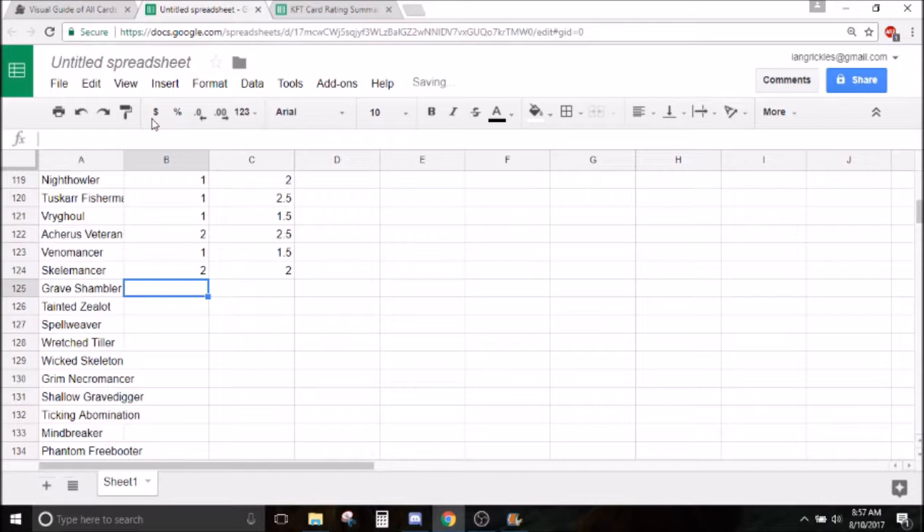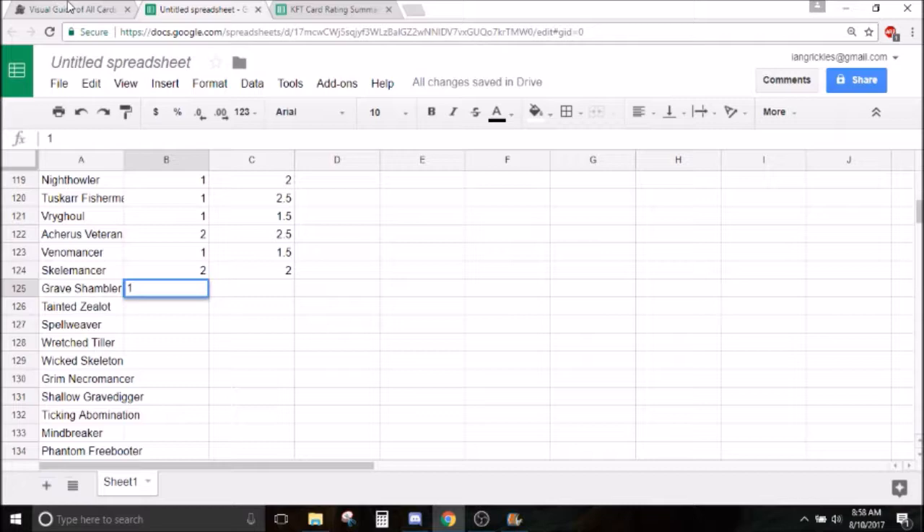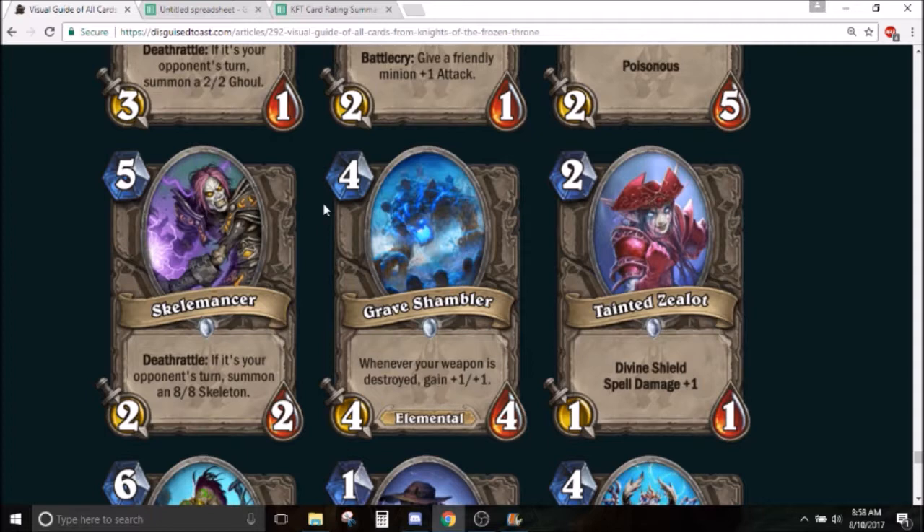Grave Shambler — 4 mana 4/4 elemental. Whenever your weapon is destroyed, give it +1/+1. This is a decent on-curve elemental, but the only really okay elemental deck right now is Elemental Shaman, and the only weapon you play there is Jade Claws. I don't think you ever play this over Fireplume Phoenix, which is just an overall more solid card. It's a 4 mana 4/4 that's sometimes a 4 mana 5/5 — not really an effect any deck wants right now. In arena it seems good — in non-weapon classes it's a 4 mana 4/4 which you can get a lot worse than, and in weapon classes it can become a 5/5. I'll give it a 2 and a half.